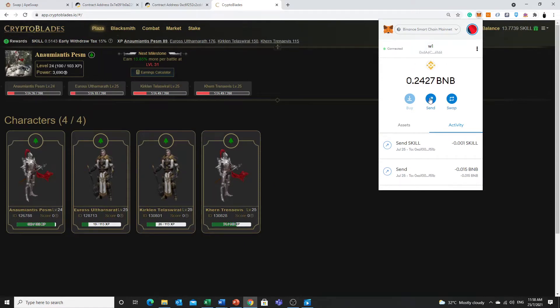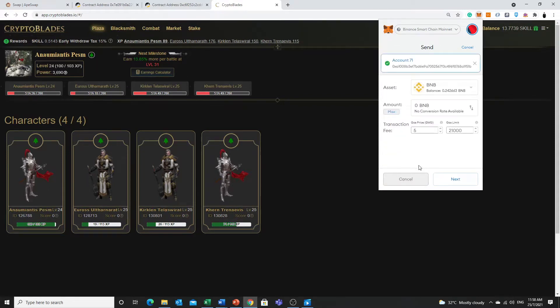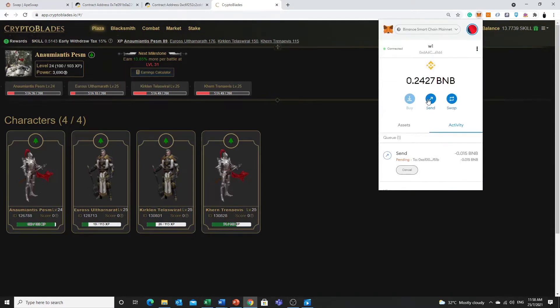So here we can just use the Send function to send funds to our different accounts. I will just go to another account that I prepared earlier — account 71. I calculated that to complete the transaction, to mint your character and all this, it will be good that you send around 0.015 BNB. This amount will cover all your costs in crafting and sending the characters to any other accounts.